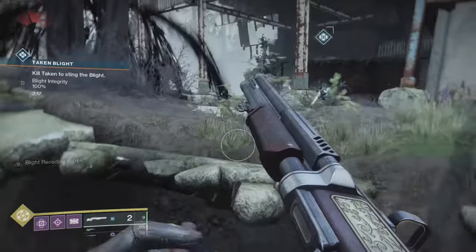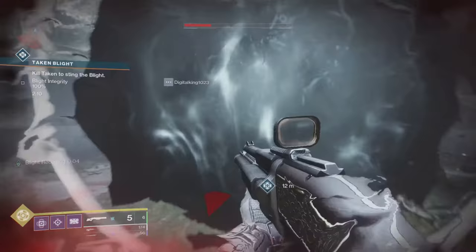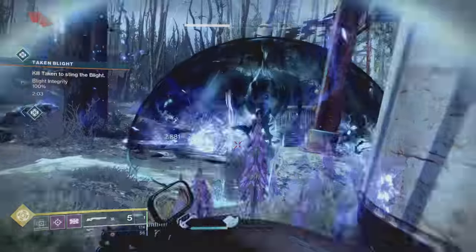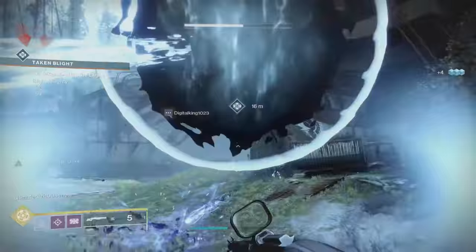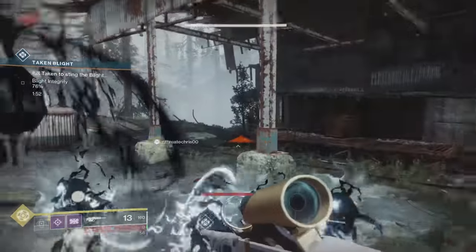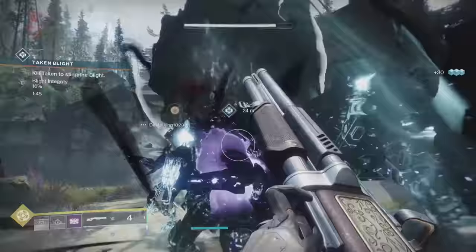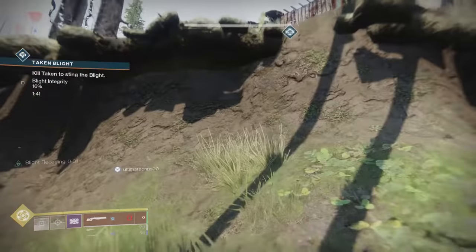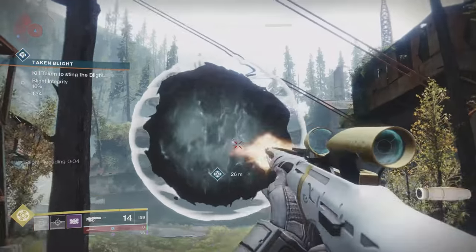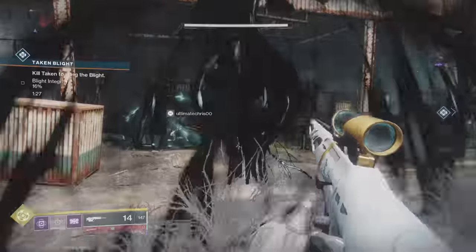Instead, walk into those Blights and then walk out. You'll see a buff in your bottom left that lasts about five seconds, known as Blight Receding. You're just going to want to go in, get the buff, walk out, and then shoot the Blight — because you can only damage it when you have that buff. That is the important part. A lot of players just kill all the Taken around them and don't engage the mechanic at all.